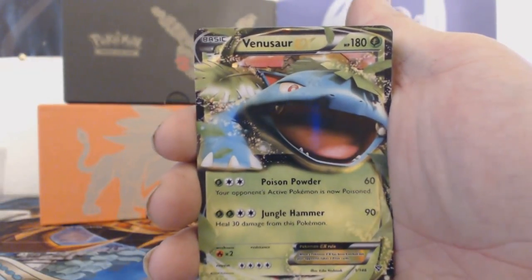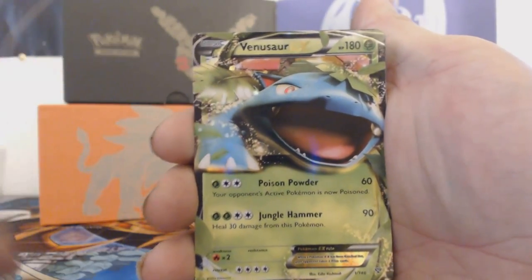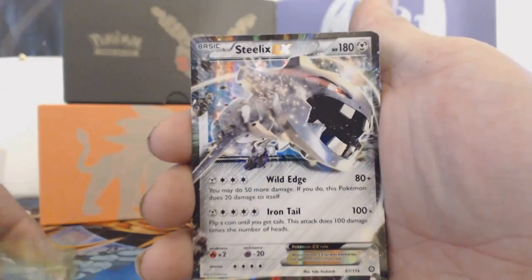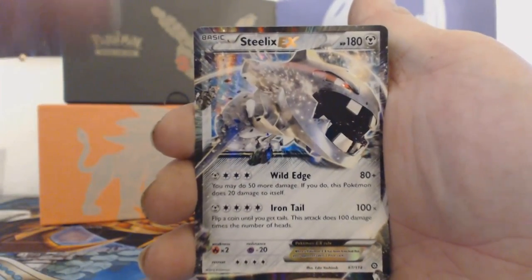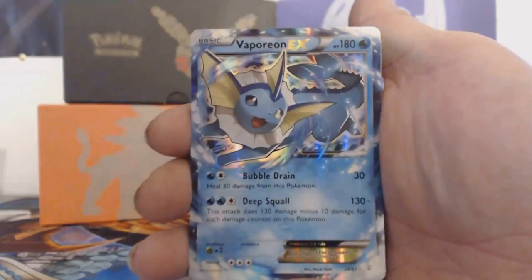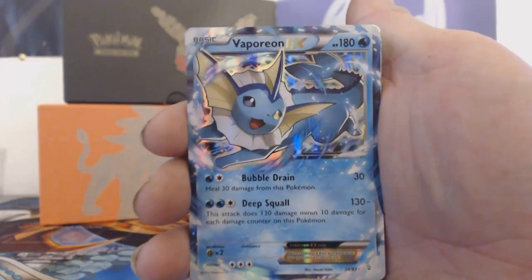The first card on the list is the Venusaur EX card — look at this, it's pretty good. We also have a Steelix EX card, which is pretty cool — I haven't actually seen this one in person until right now. Then we have ourselves a Vaporeon EX card from Generations, which has been eluding me.